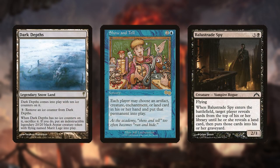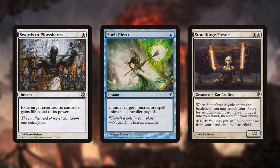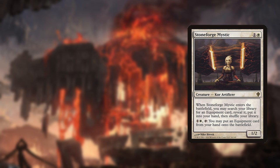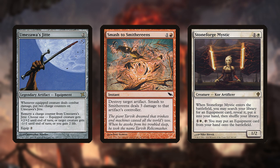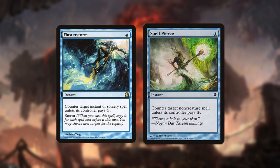The decks most suited to face Burn are those that can either race it, like combo decks, or that have a combination of cheap answers to its threats and which can present a clock, or which have the ability to gain life, such as by playing Uro. Any deck with Stoneforge can potentially gain life by tutoring for Batterskull or Umezawa's Jitte. It's important to have removal for Stoneforge or side-in Smash to Smithereens. Cheap counterspells are ubiquitous in Legacy, and so many decks have the ability to fight Burn's direct damage spells, especially if they play cards like Flusterstorm or Spell Pierce.